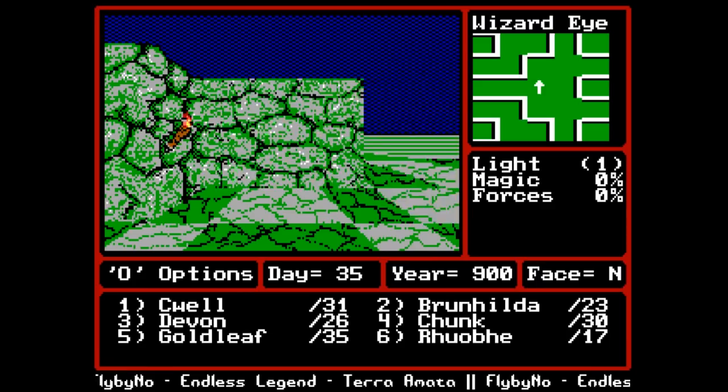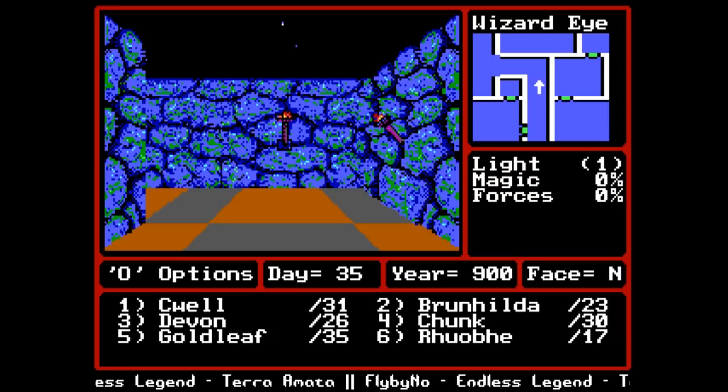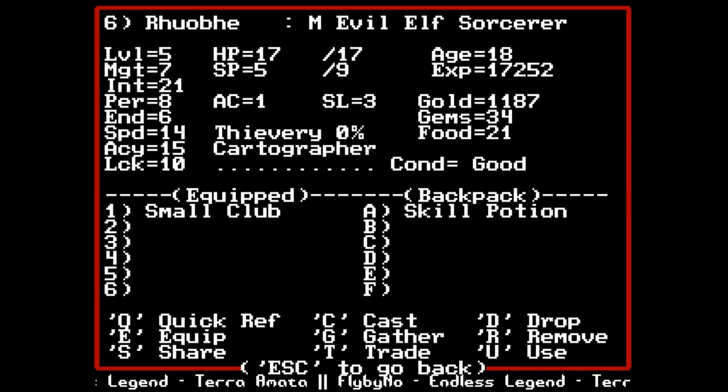We'll melee the beggars down - not a problem. We'll search. Chunk got a shirt, bow, nunchucks, and 65 gold. We do not want to go that way, we want to go this way. Actually, we're going to run from that - we are going to the next town. I want to get lightning bolt.